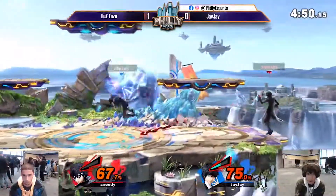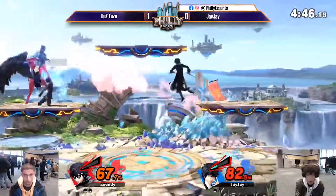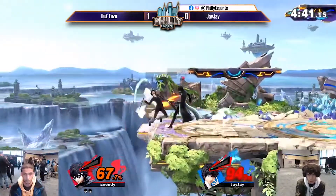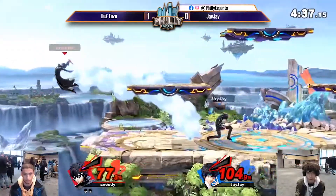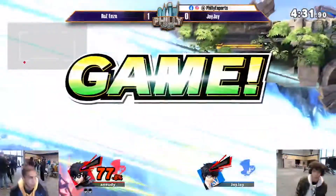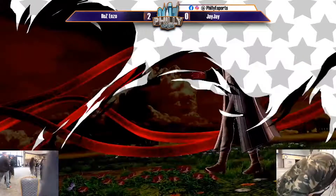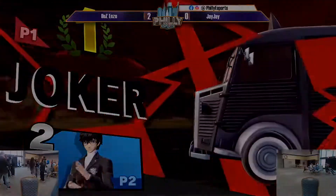Enzo showing why he is such a highly ranked Joker player, juggling JJ across the board. Enzo seems as though he always has a plan, and that just has to come from hours played. He's seen so many situations — he has such great knowledge of how his character interacts with so many other characters. Talent is definitely a major element of this game, and character knowledge is a major element. Chase ending it, way down towards the bottom of the stage. You can't overcome that element.